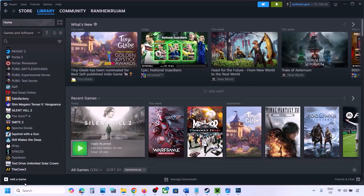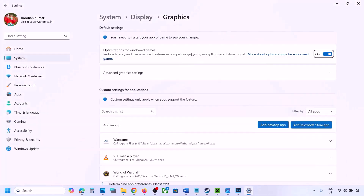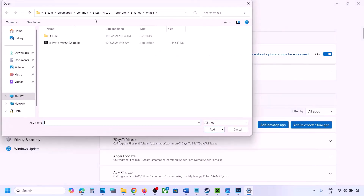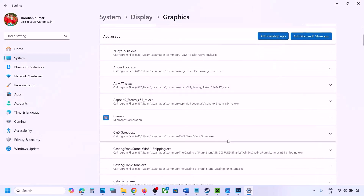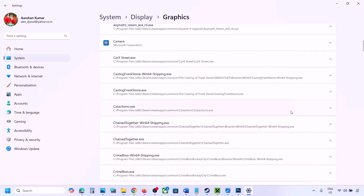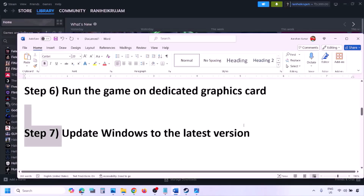The next step is to run the game on your dedicated graphics card. Type 'Graphics settings' in the Windows search box and open it. Click 'Add desktop app,' navigate to the game installation folder, and select the game EXE file. Once added to the list, click the drop-down arrow, select 'High performance,' and choose your dedicated graphics card. Then launch the game and check.